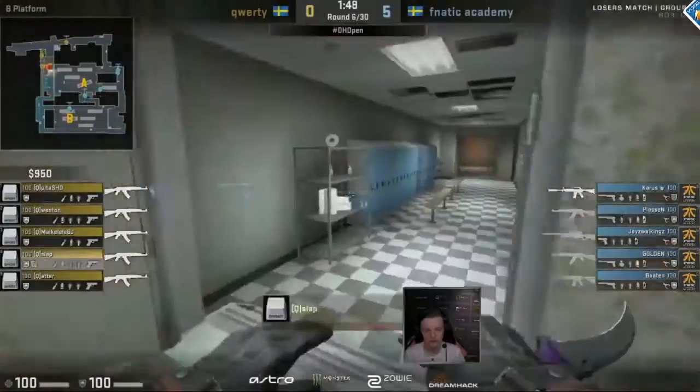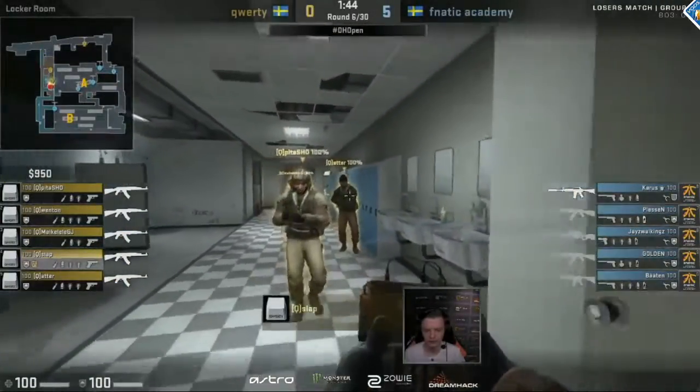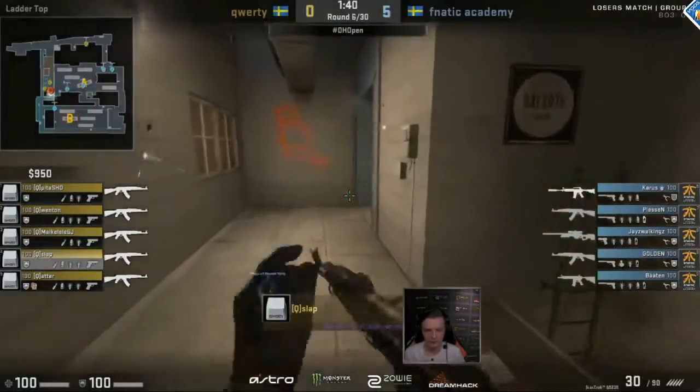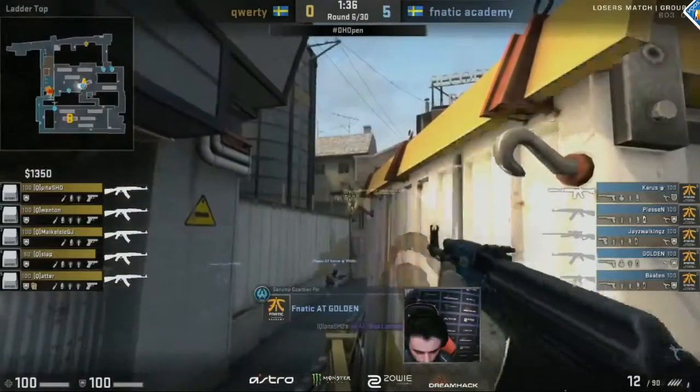They're dropping weapons around making sure JZWalkings is constantly on that AWP — that is an important factor because that is the weapon he's good with. He's decent with an AK-47, but you see the real difference when you get him on an AWP.